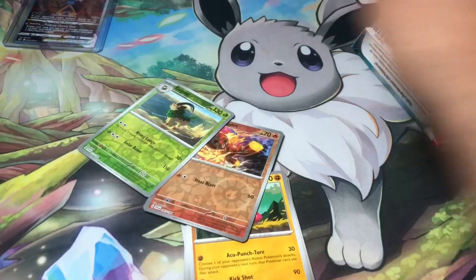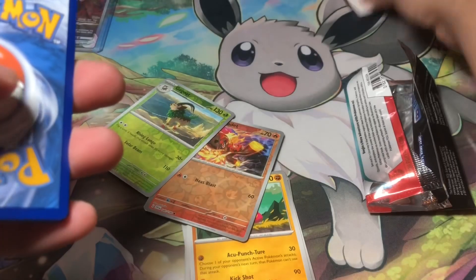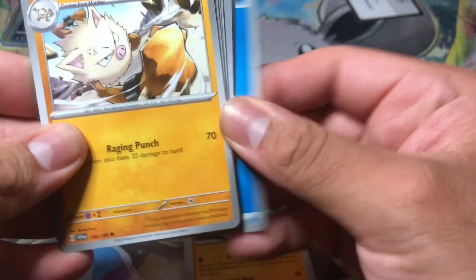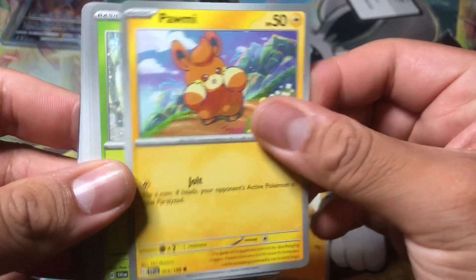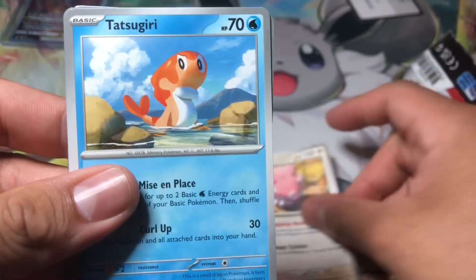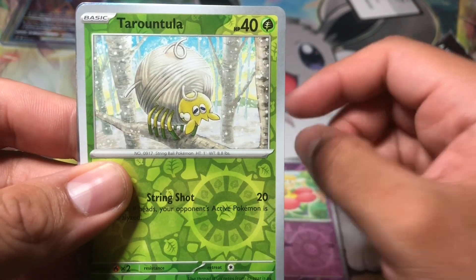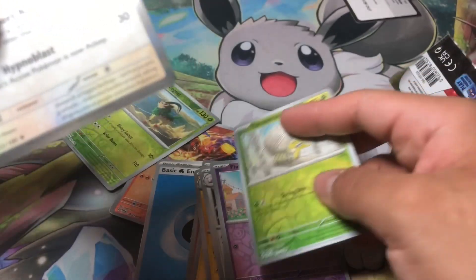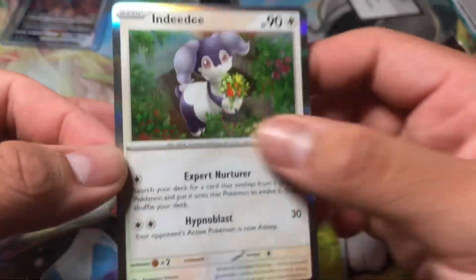First pack down, let's get right into pack two. The code cards don't really matter for color — from what I've been seeing they're just random, either a white one or a green one. Energy card, Primeape, Palmy, Tarountula, Riolu, Flabébé, Blissey, Tatsugiri, Tarountula again, and a holographic Indeedee. I do like these borders now that they're on the holographics — they're going to be reflective, really nice.